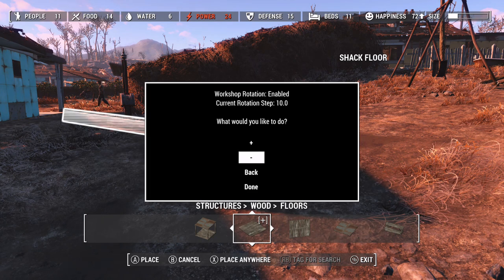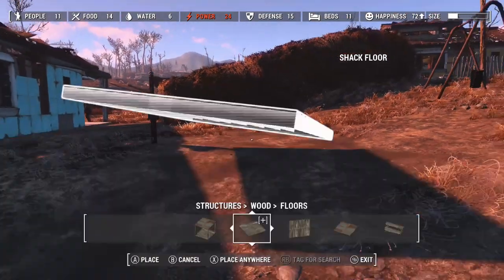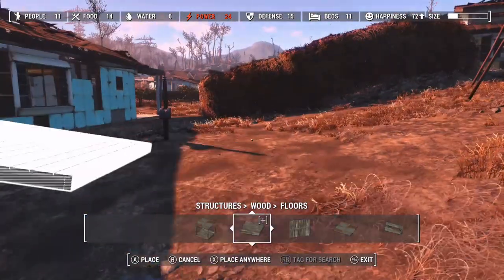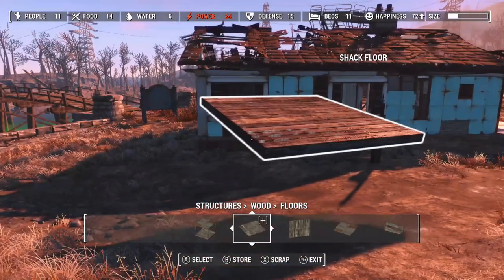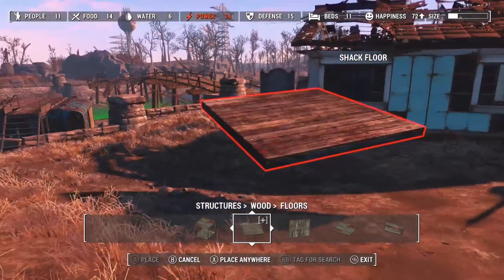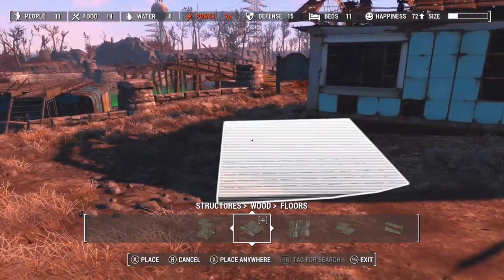This sometimes happens — it's due to the game not knowing what to do. This has also happened with different mods, but if you just place the item down and then reselect it, just click Done and you can move it around as you would.